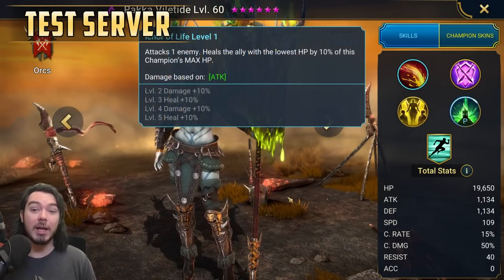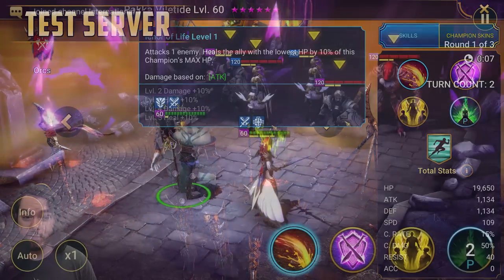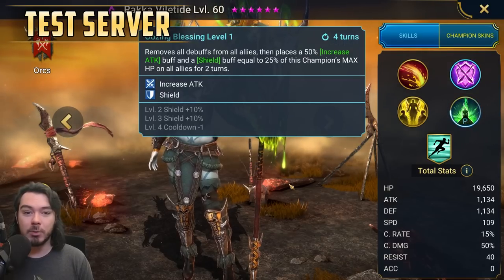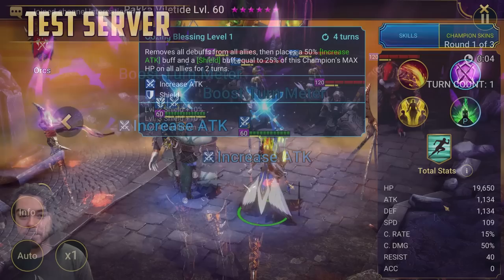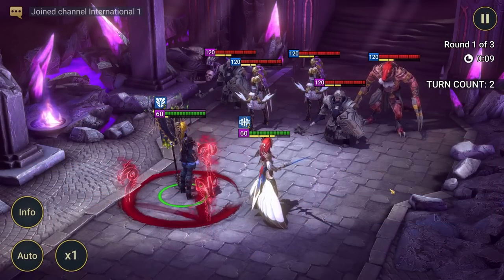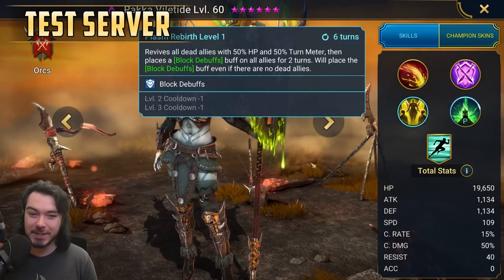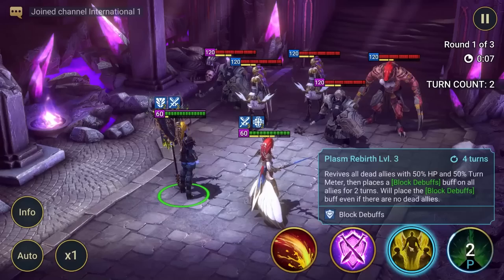Her A1, Ichor of Life, attacks one enemy and heals the ally with the lowest HP by 10% of this champion's max HP — gets a bit more damage and healing from books. Her A2, Oozing Blessing, four turn cooldown books to three. Removes all debuffs from all allies, then places a 50% increase attack buff and a shield buff equal to 25% of this champion's max HP on all allies for two turns. Her A3, Plasm Rebirth, six turn cooldown books to four — revives all dead allies with 50% HP, 50% turn meter, then places block debuffs on all allies for two turns.